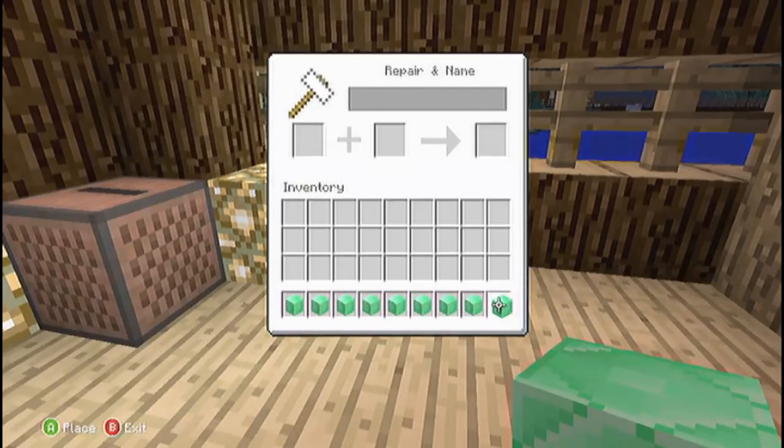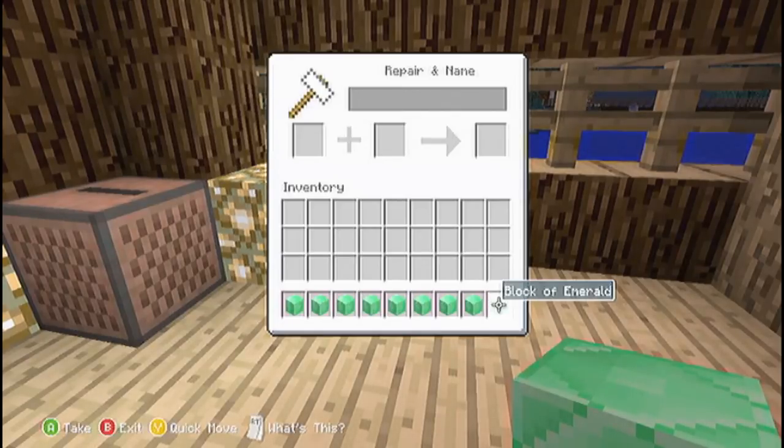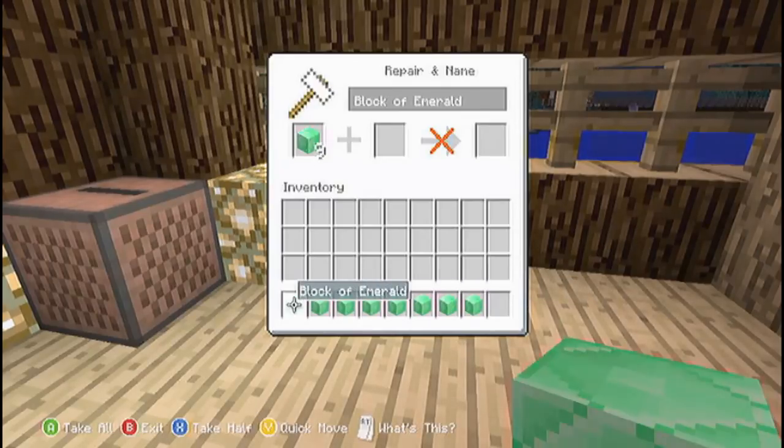Go ahead and just spread them across your inventory like I have done here. Then you pretty much just want to quick move all of the blocks of emerald, or whatever you are duplicating, into the Anvil.